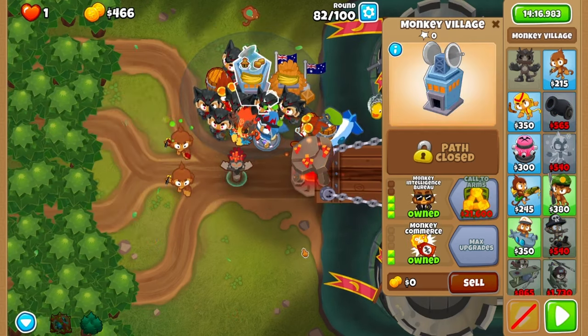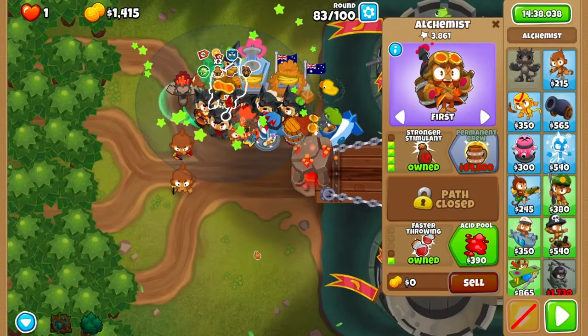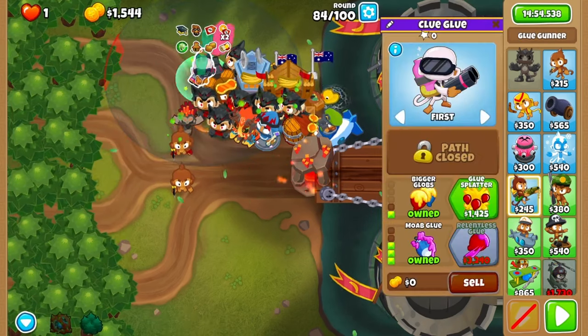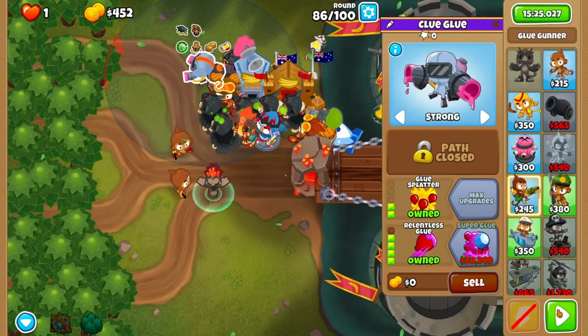After round 82, upgrade your village to an MIB for those pesky DDTs. Before round 84, upgrade that alchemist to stronger stimulant with faster throwing. Skip ahead to after round 84 where you'll upgrade to primary mentoring, then grab a glue upgrading it to more glue with glue splatter. Set it to strong. You'll upgrade it to relentless glue after round 86.